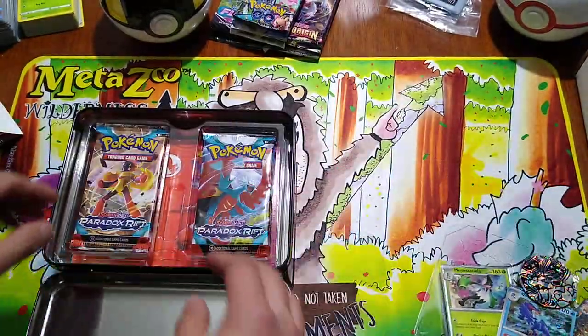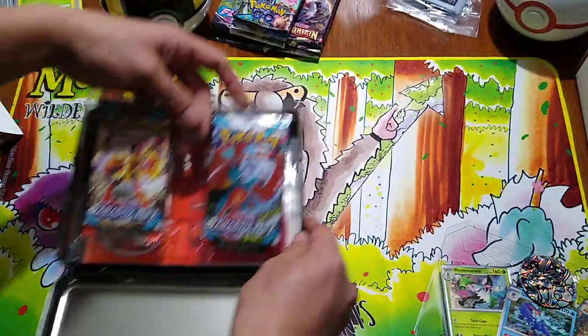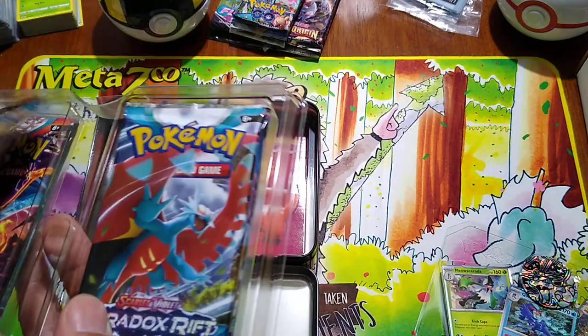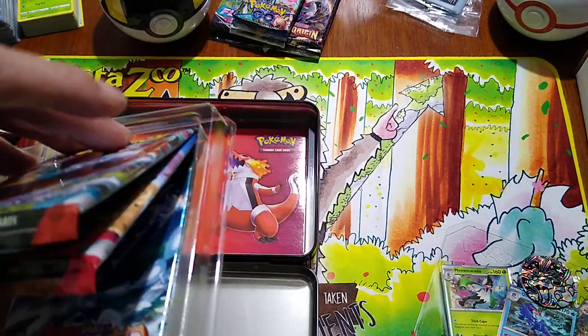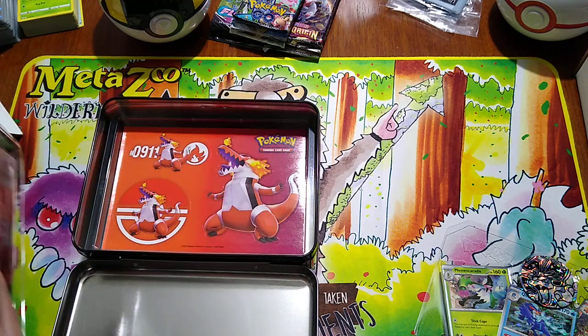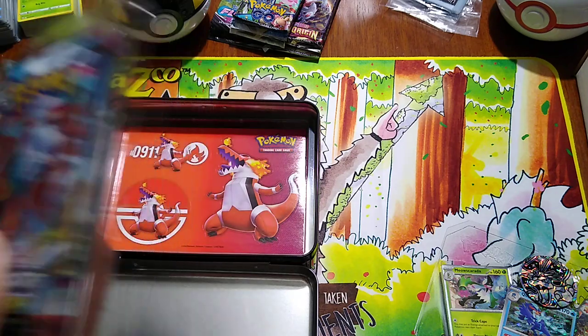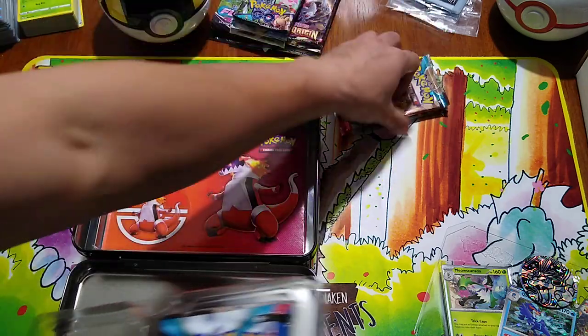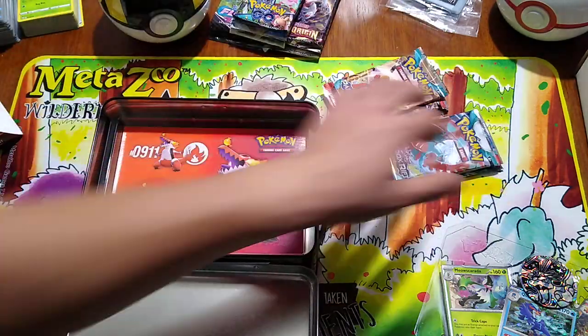These are pretty self-explanatory on how they open up. I just want to make sure there is a code card in here — I don't want it to fall out. So we get six packs.